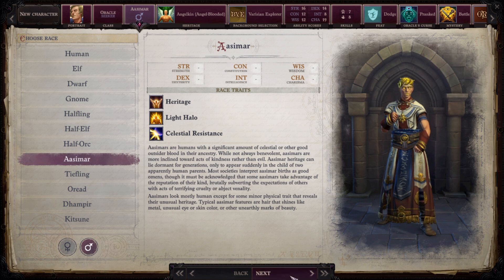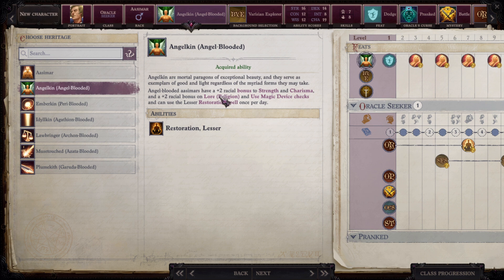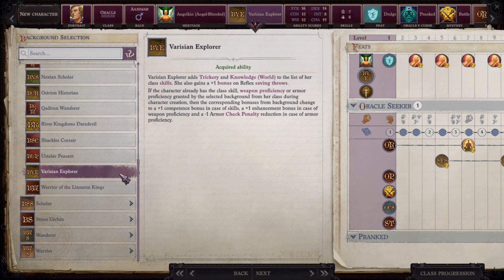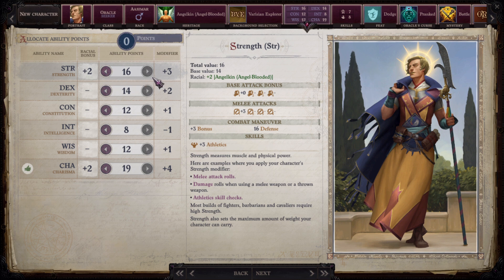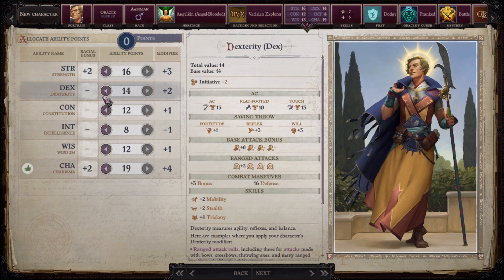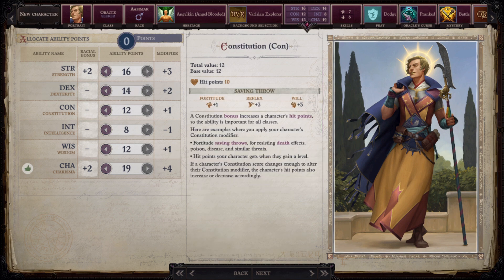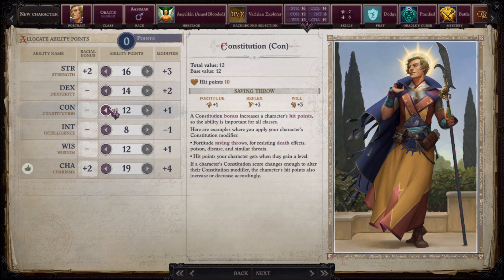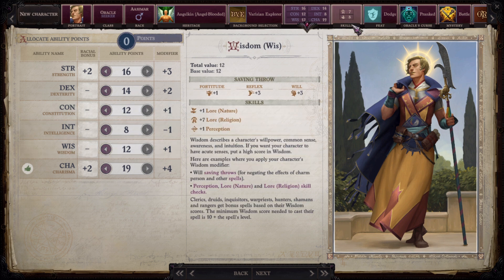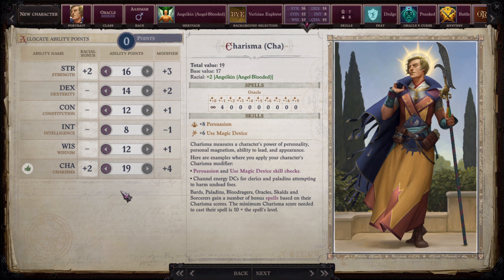Our race is going to be Aasimar, and our heritage is Angel-Blooded for the plus 2 to Strength and Charisma. Our background is Varisian Explorer for the bonus to Reflex saving throws, though you can choose something else for roleplay reasons. Ability points: 16 into Strength so we can hit things early game, Dexterity 14 for feat prerequisites like Dodge, Constitution 12 for the plus 1 to Fortitude, and Wisdom for the plus 1 to Will saves. Charisma is our most important score — we need it at 19 and we increase it every level-up we can.